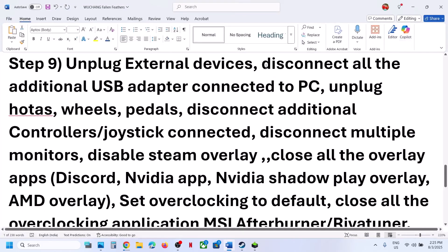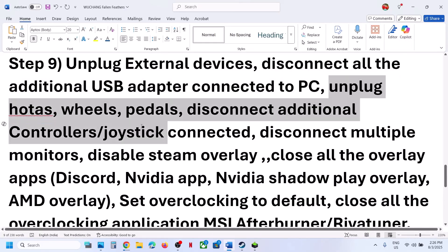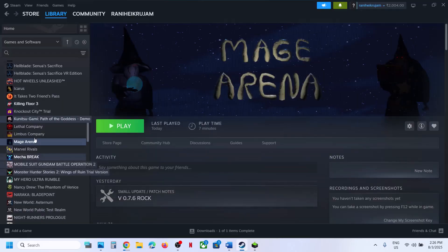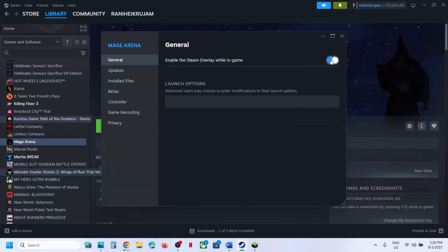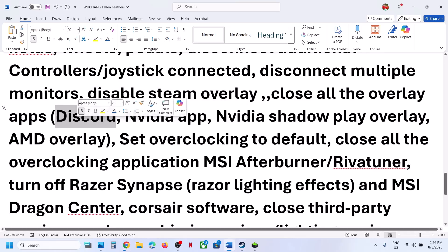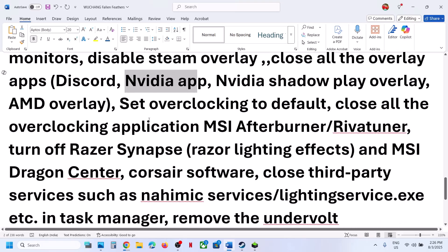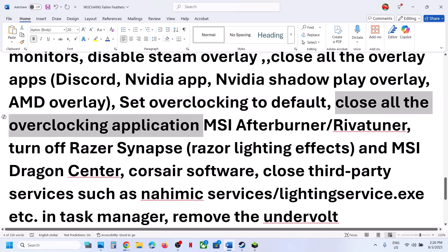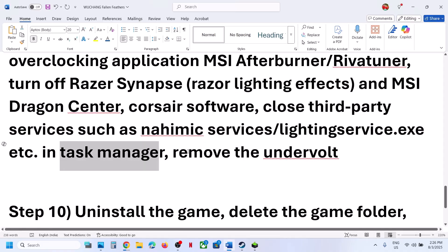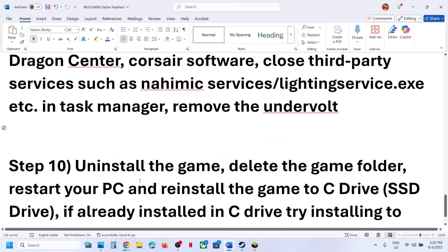The next step is to unplug all external devices you are not using — USB adapters, steering wheels, pedals, or any extra controllers. Disconnect multiple monitors and try launching with a single monitor. Disable Steam Overlay by right-clicking the game, selecting Properties, and turning off Enable the Steam Overlay While in Game. If you have other overlay applications like Discord, go to settings and turn off the overlay. In the NVIDIA app, turn off NVIDIA Overlay. Do not overclock — set overclocking to default, close all overclocking applications like MSI Afterburner, and close all third-party services from Task Manager. If you have undervolted your computer, remove the undervolt and launch the game.